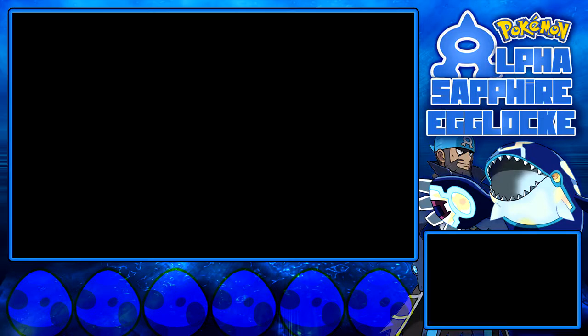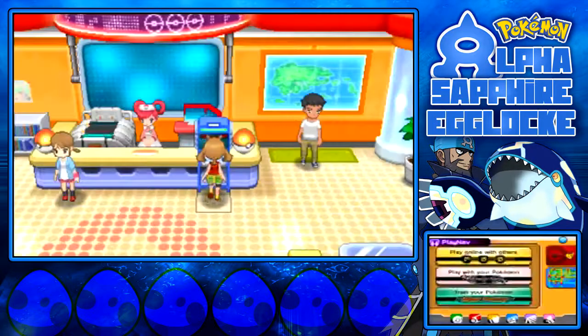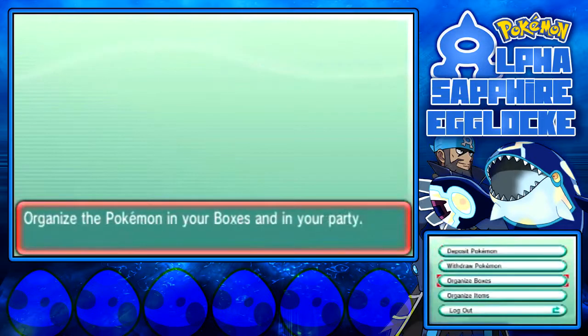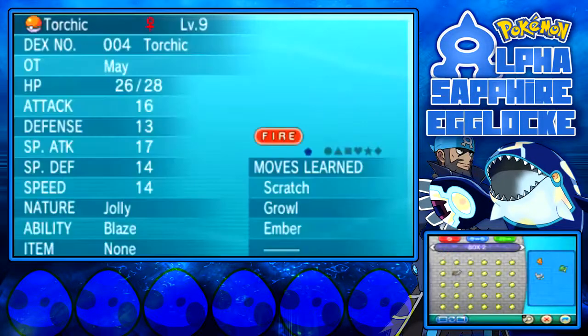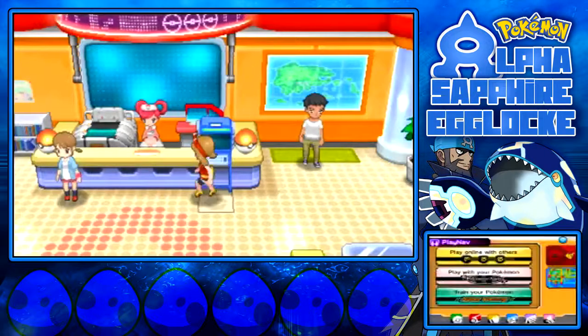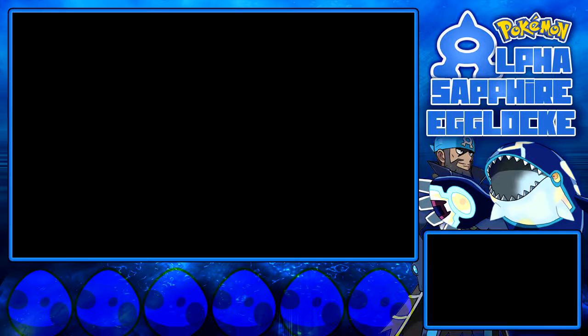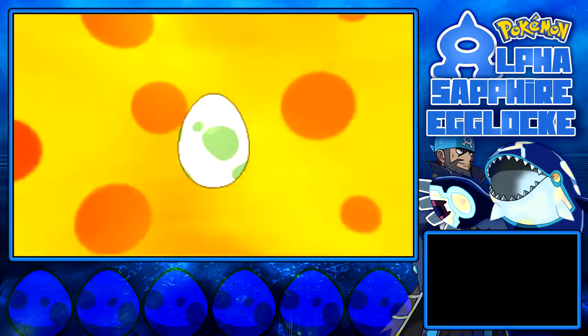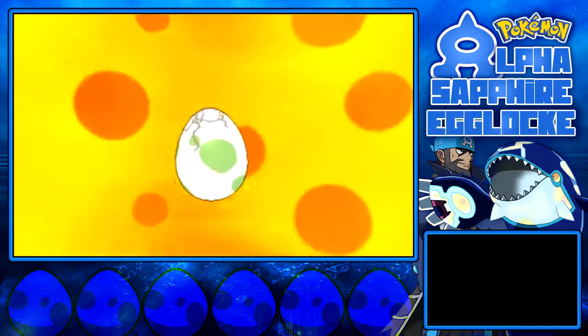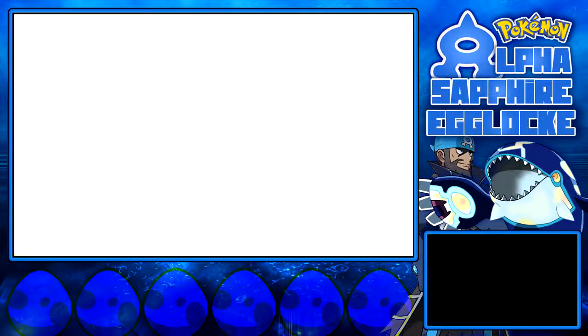Now guys, it is for the moment of truth! Our main — this is basically gonna be our starter egg, the one I wanna carry through to the end. So we'll go from box 3 and I'll pick that one. Guys, what could it be? What could this egg be? It's gonna be level 9, it's gonna be the powerhouse of the team. Do not be a physical Chansey, please. Do not be a physically offensive Chansey — that would, I'd just kill myself.